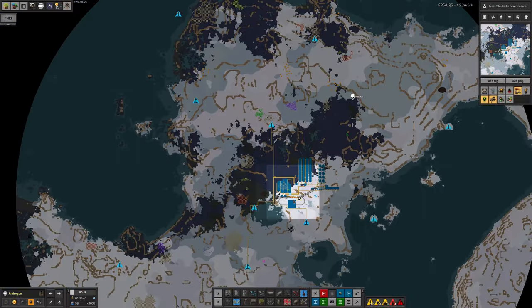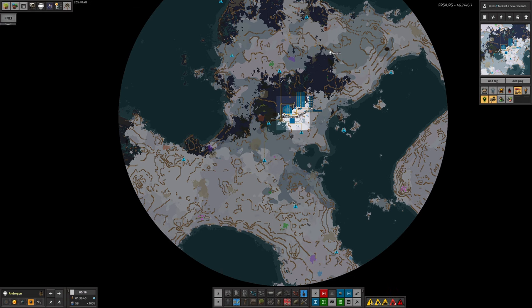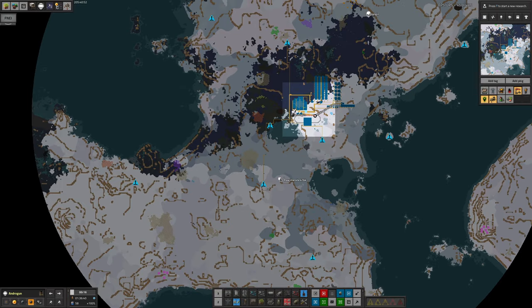Mike decided it would be fun, because this is quite a small planet, to try and harvest absolutely everything — literally 100% of everything on this planet. So he's going to go after this Rorimacite, these rare metals, the stone, this copper, that tiny amount of cryonite tucked in the middle, this Vitamolange, and so on.